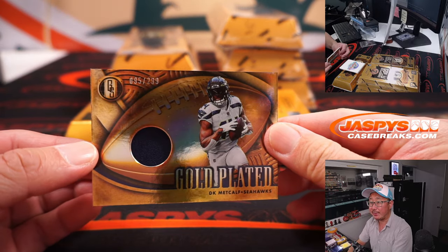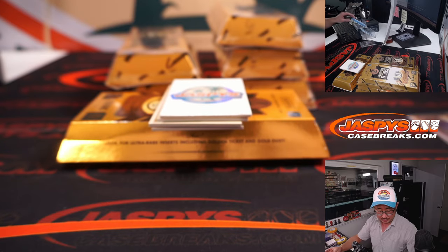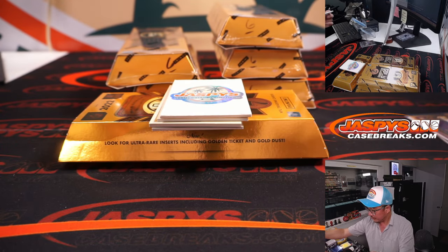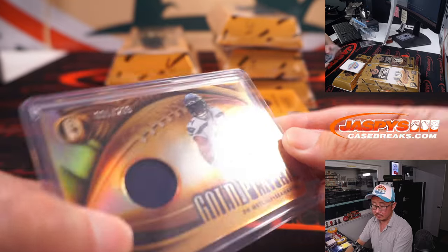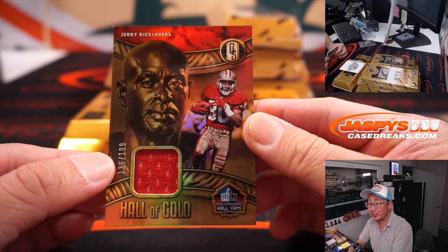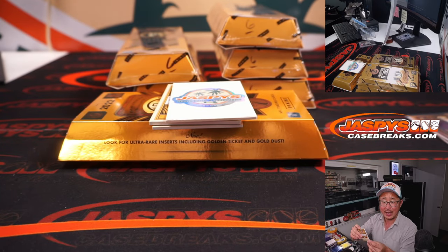We got more DK Metcalf, this time a piece of his jersey, 95 out of 299 — once again that is for Justin. Jerry Rice, piece of the jersey to 199 — Hall of Gold relic for Victor and the Niners.